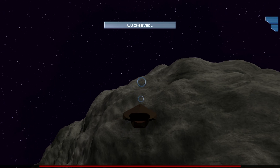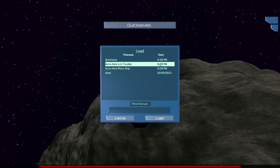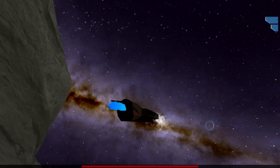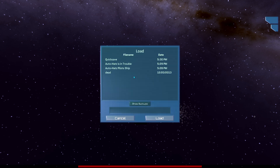Let's do another little quick save. Now if we hit here and hit load - that quick save. Auto Hats is in trouble. Auto Hats pilots ship. So it auto saves when you pilot the ship. Auto saves when you're in trouble. That was from a while ago. So if I crash like that - did I get a new one? No.